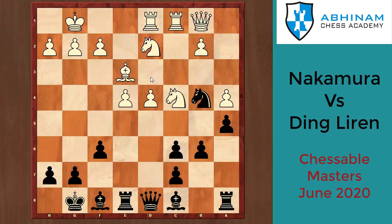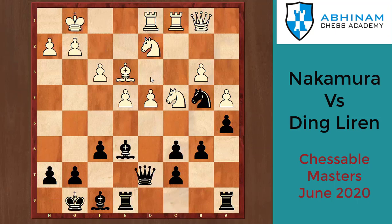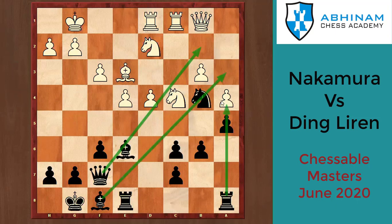Now black rearranges and regroups his pieces in such a fantastic way that all the pieces point towards the Queen side. Bishop e6, b3, queen d7, f3, queen f7 — and suddenly on move 20, where on move 15 you saw all the pieces on the eighth rank, now you can see all the pieces are pointing towards the Queen side. The regrouping of black's pieces has been fantastic.